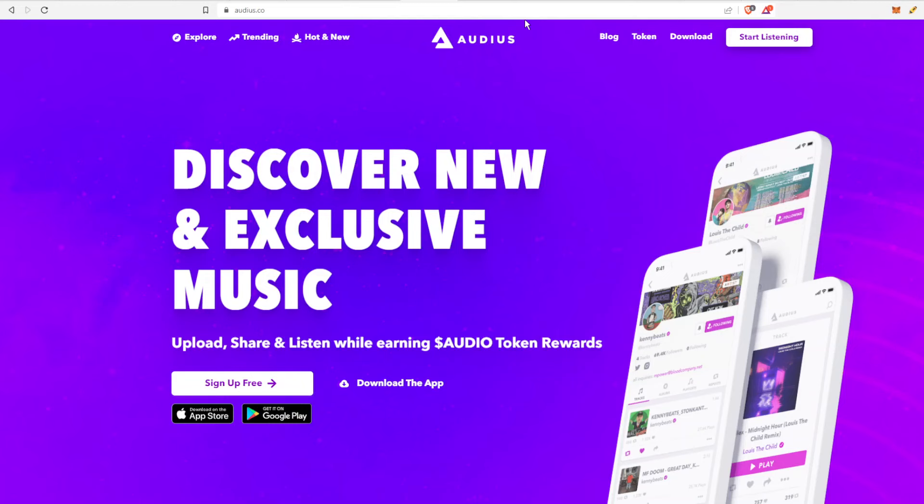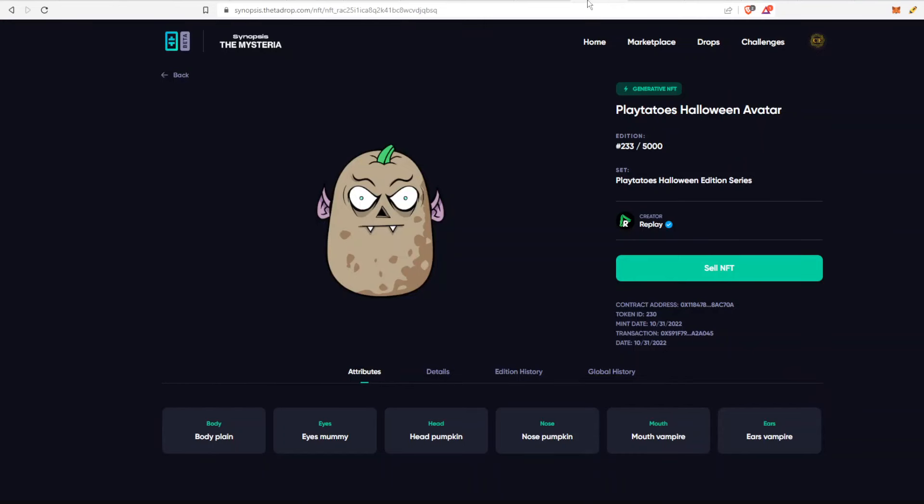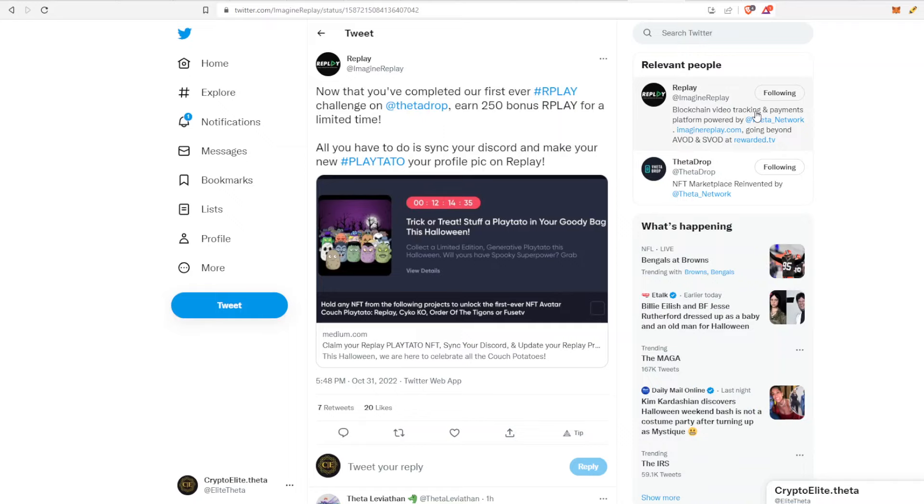That's the first story. The second thing has to do with Playtatoes, so let's check it out. If you haven't already, go to Theta Drop and claim your Playtato. This is the one I was able to get — pretty happy with this little dude.